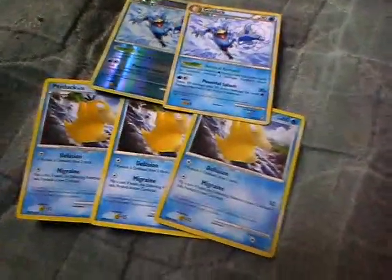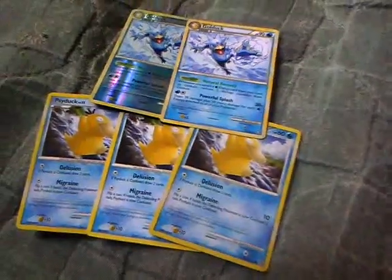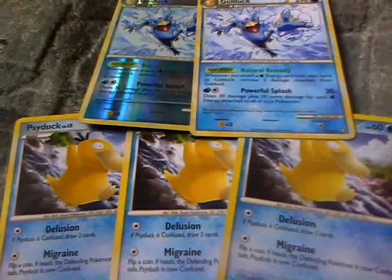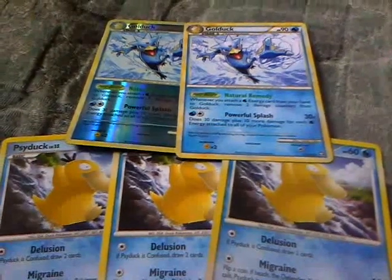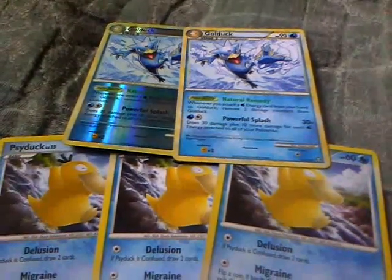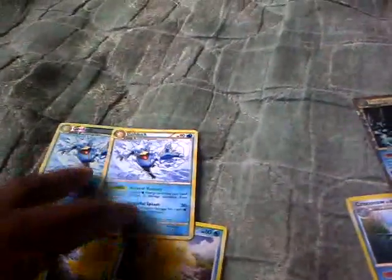This is a Psyduck and Golduck pyramid. It's not a complete pyramid since there's no Stage 2 for Psyduck. I like this one because it works really well with Feraligatr — it has a move called Power Splash. Power Splash does 30 damage normally, plus 10 damage for each water energy attached to all of my Pokemon. So with 2 water energies attached, it automatically does 50 damage.